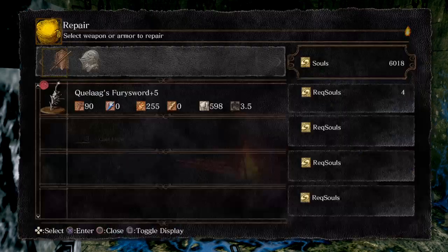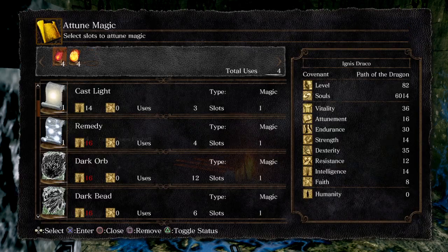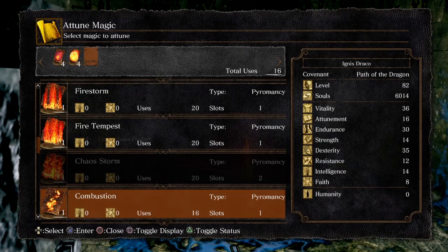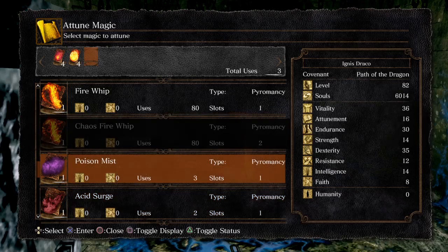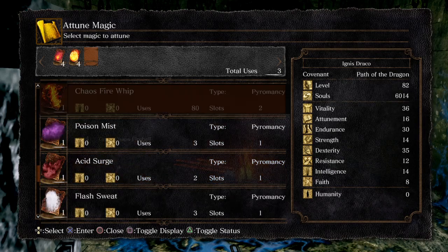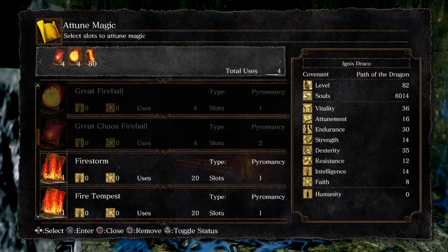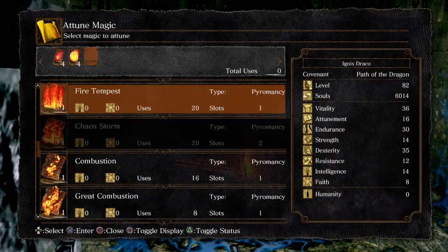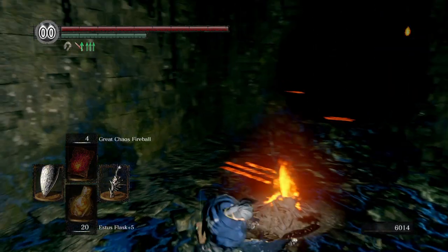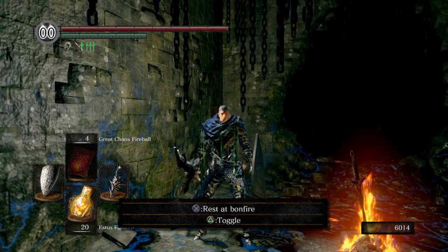All my stuff is maxed out. Repair my equipment, attune magic and get that stupid spell out of here. I'm going to go with Fire Whip. Anyways, thank you all for watching.